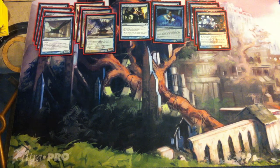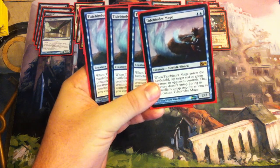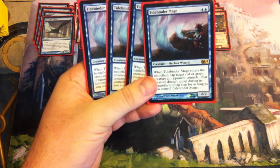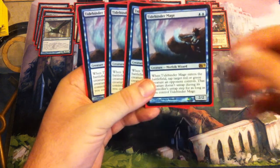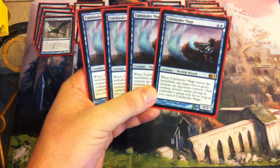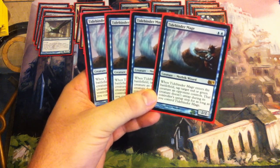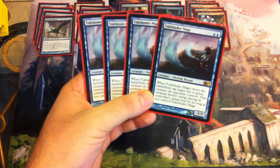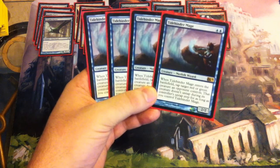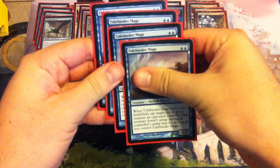Next, we have four copies of Tidebinder Mage. This is a 2/2 for two blue. When it enters the battlefield, tap target red or green creature an opponent controls — that creature doesn't untap during its controller's untap step for as long as you control Tidebinder Mage. This is really good at stalling against mono red, mono green, stuff like that. I also found it slows down a rock or Golgari deck quite a bit, because a lot of those creatures are green-black hybrids. Four copies of those, and again two blue symbols for your devotion.